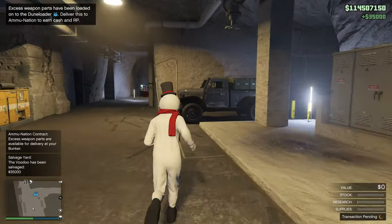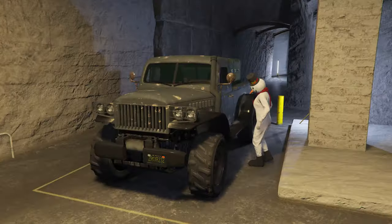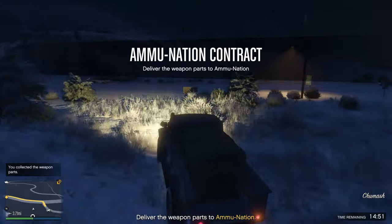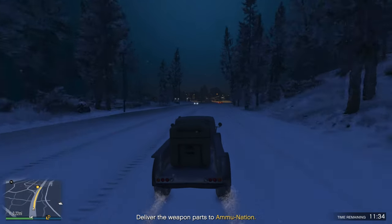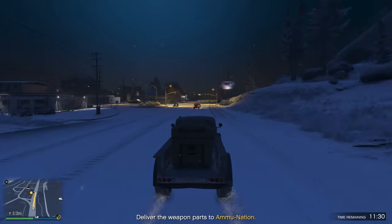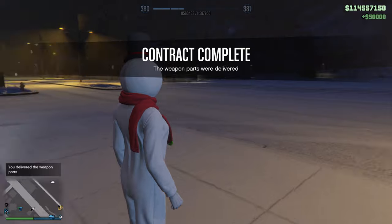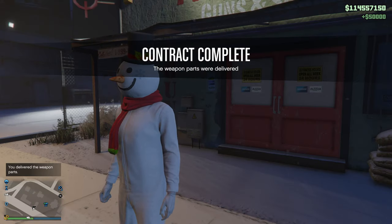We can jump to the sister mission in the bunker — this ammunition truck needs to be delivered to one of the ammo store locations around the map. You're going to have some NPCs coming after you, but don't worry about them. Just be careful with the traction in the truck because you'll be slipping and sliding when it's snowing. If there's ever double money and RP on this, it's $100,000 — but it's $50,000 right now.